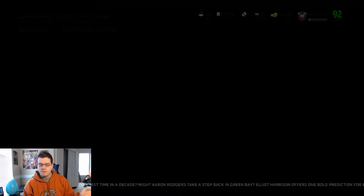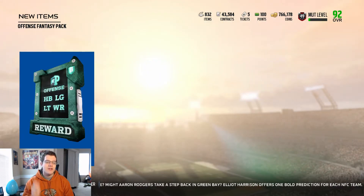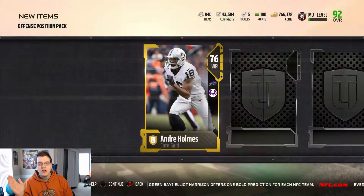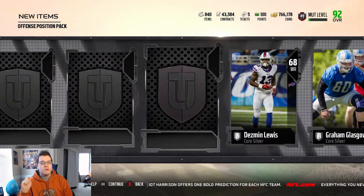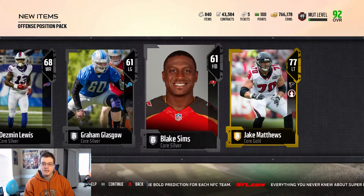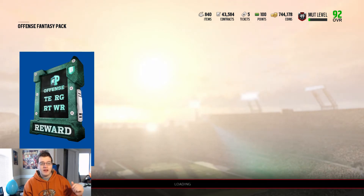I'm actually going to open up one of each — there's an unlimited amount you can open, so you can just rip this for days. We opened up the first one; now we'll go to the middle: halfback, left guard, left tackle, and wide receiver. Let's open this one up. Elites are probably going up in price — actually golds will probably go up more than elites. And again, no elites out of this pack.